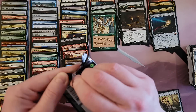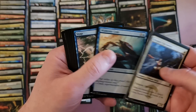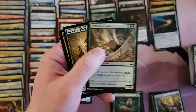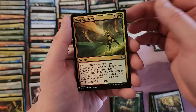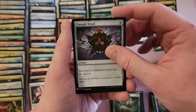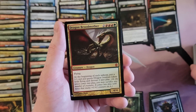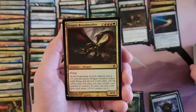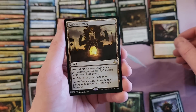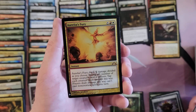Last pack everybody — last pack and we're going to come to a merciful ending here. Vengeful Rebirth with different art, Thought Vessel, Dragon Broodmother — another one from the Alara period. The Arch. And Aurelia's Fury to finish this off with a Gatecrash mythic.